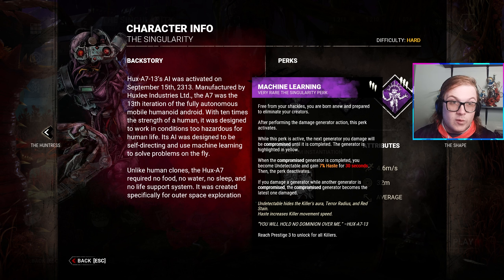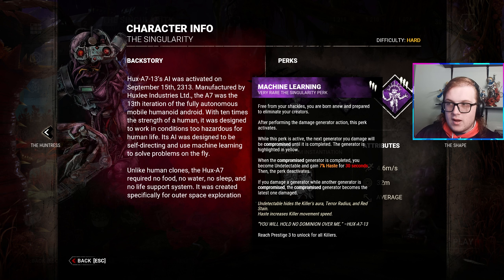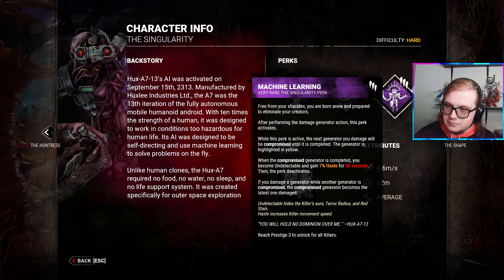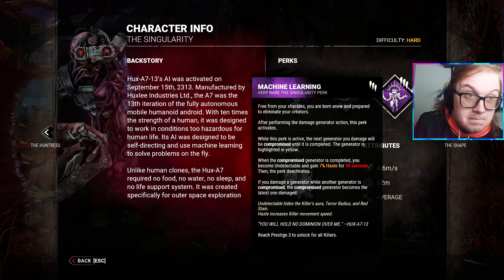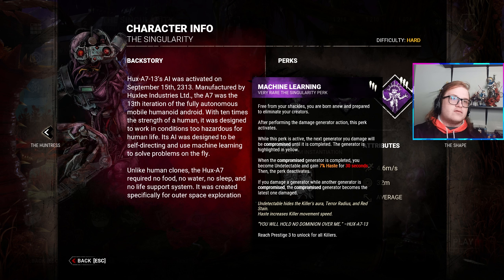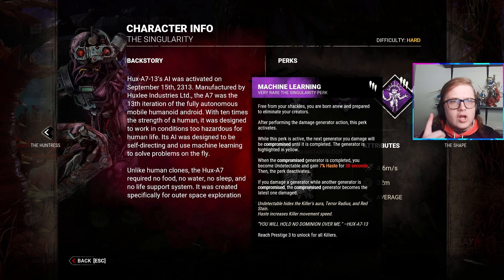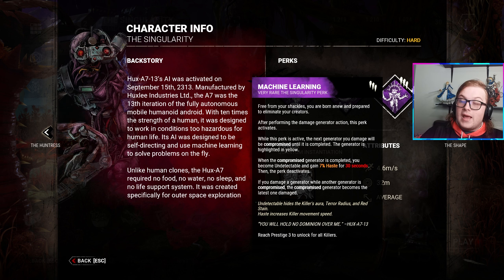The third perk — I think this logo is one of the coolest I've ever seen in the game, this and Dragon's Grip are probably my favorites. When this perk activates, the next generator you damage is compromised until it is completed. It's really cool on killers like Legion or any normal M1 killer. The compromised generator is highlighted in yellow, and when it's completed you become undetectable and get a 7% haste for 30 seconds — and 7% is a lot. You can only have one gen compromised at once, so you can't run a gen-kicking build alongside it. My first thought is this with Deadlock would be strongest, since you know which gen is about to complete next. I think this is honestly quite a strong perk.